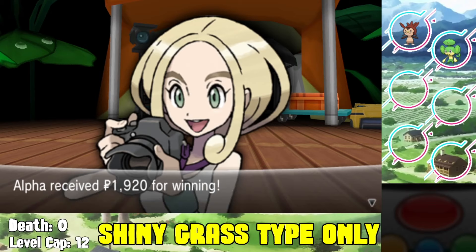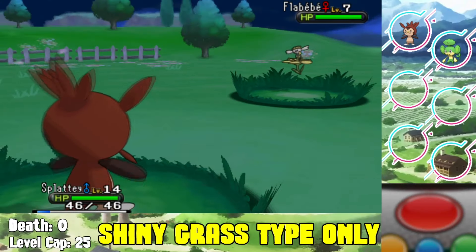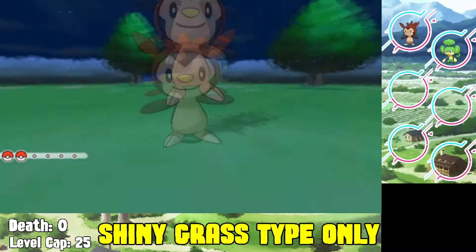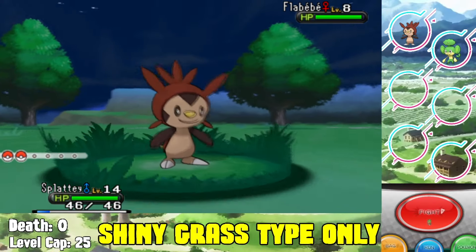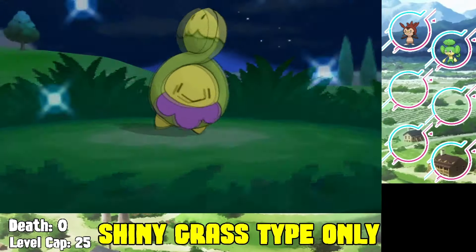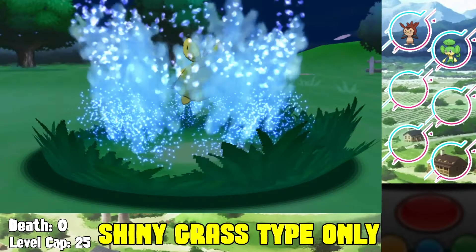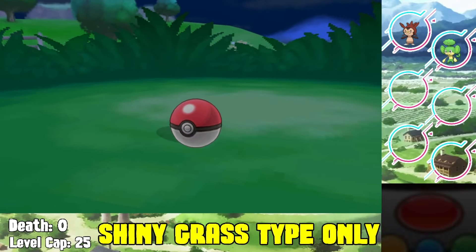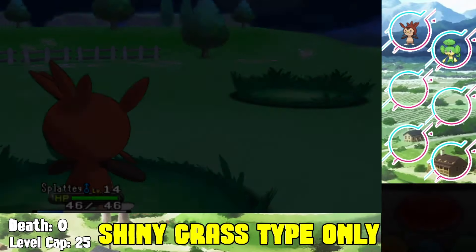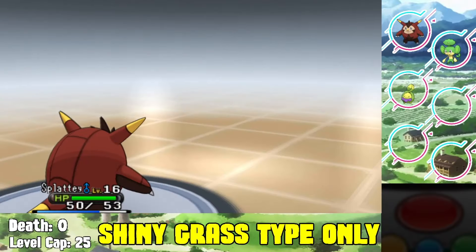Moving on to Route 4, which gives access to our next Pokemon - a Budew. Unfortunately Budew evolves through happiness and also through a Shiny Stone into a Roserade, so at this point I'm not sure it's worth it. But we search out and catch a Budew - it's a baby Pokemon so it'll take a while to evolve. We move on to Professor Sycamore's fight, which I completely forgot to save in front of.